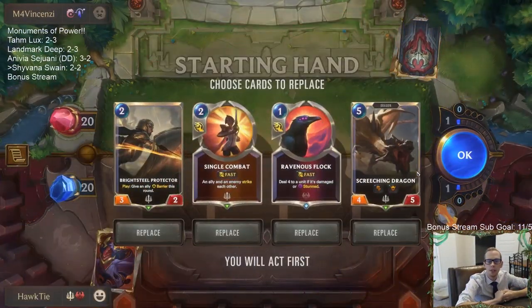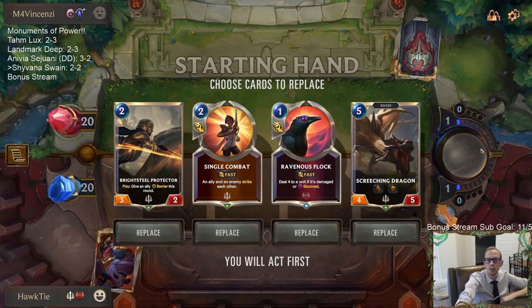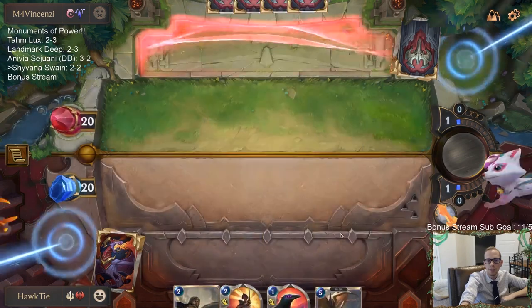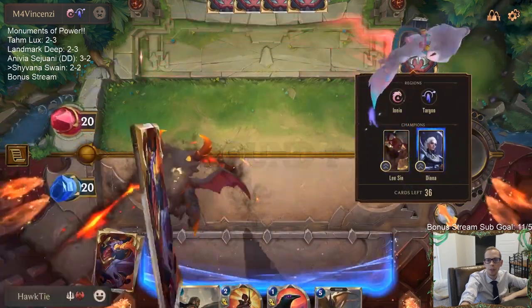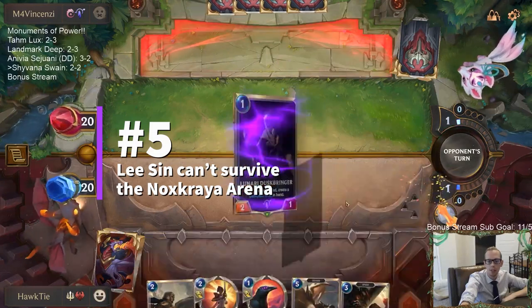Dianna's really good as well. A couple great challengers. These cards are all fairly good — Bright Seal Protector just being a generic 3-2. I like all these. I think that the Ravenous Flock could be important here in this matchup. And I like the Sentry.